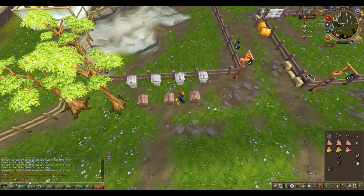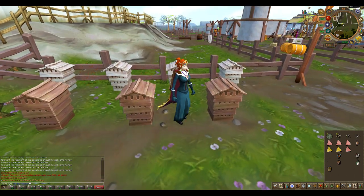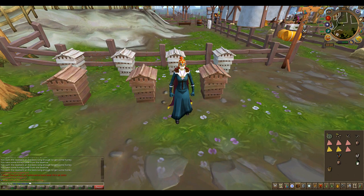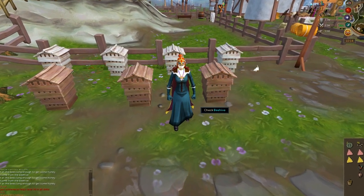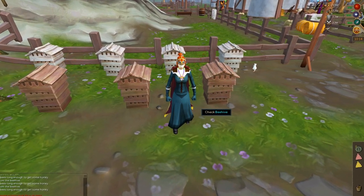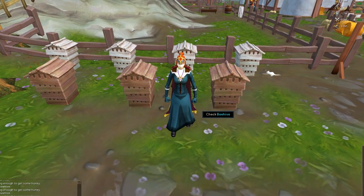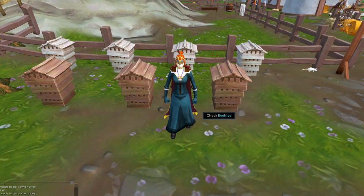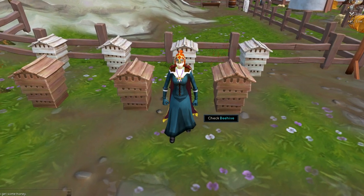The sweet honeycomb increases attractiveness and the delicious honeycomb increases happiness. I hope that answers your questions for those of you who asked about how to get honey out of the beehives. I also read on the RuneScape forums that there were some bugs with the sweet honeycomb working, so if it wasn't working for you before, you might try again. If it's still been a really long time and you haven't gotten your sweet honeycomb, you might want to submit a bug report.